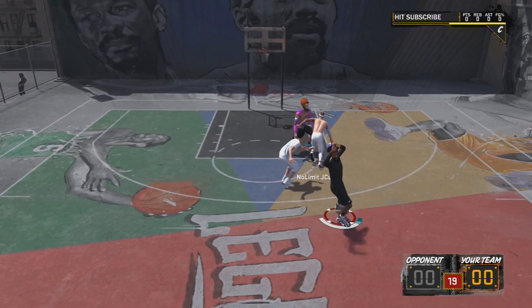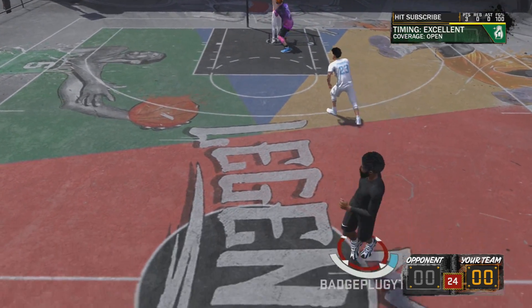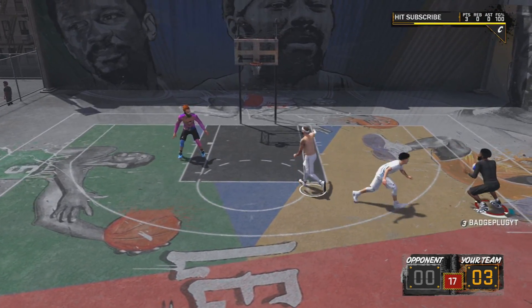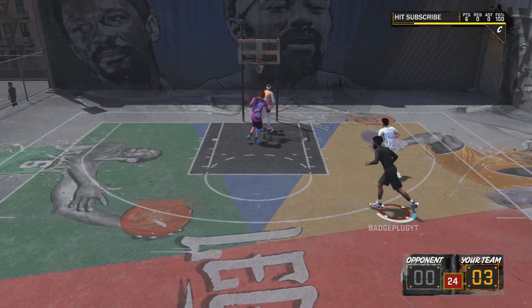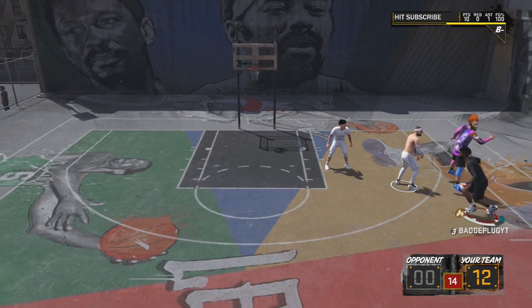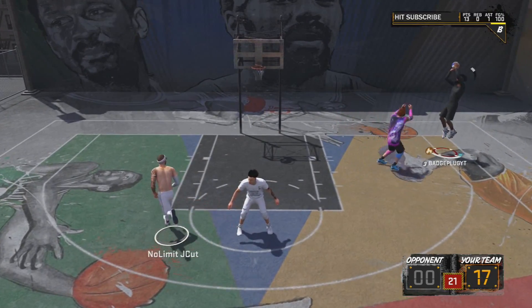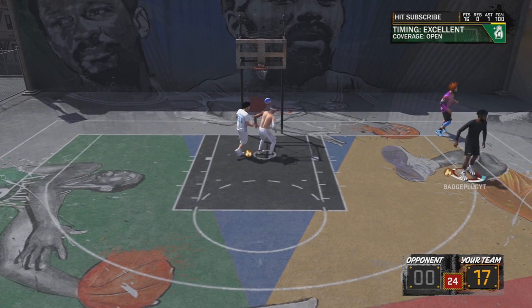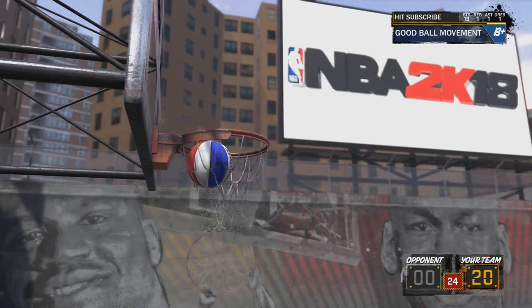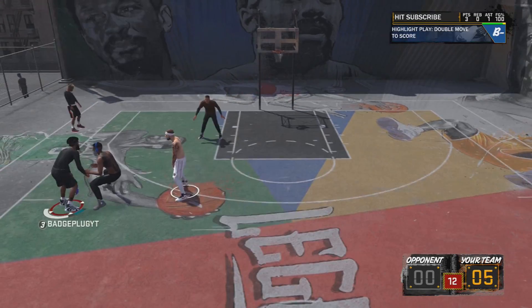I'm actually having fun playing 2K instead of being on my 98 overall shot-creating playmaker who has little T-rex arms. I never get blocks, I never get steals, I always get bullied in the paint. Never make a player this year without full arm span — max arm length, shoulders all the way out — so 2K is reassuring you and you're getting your rebounds, blocks, and steals.